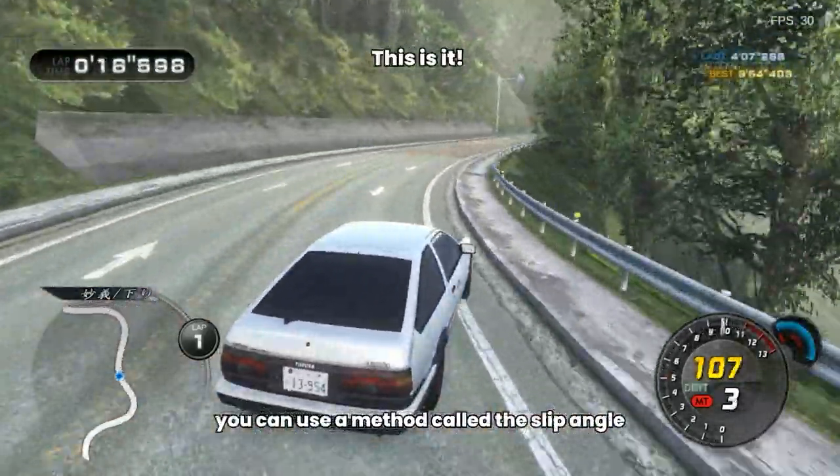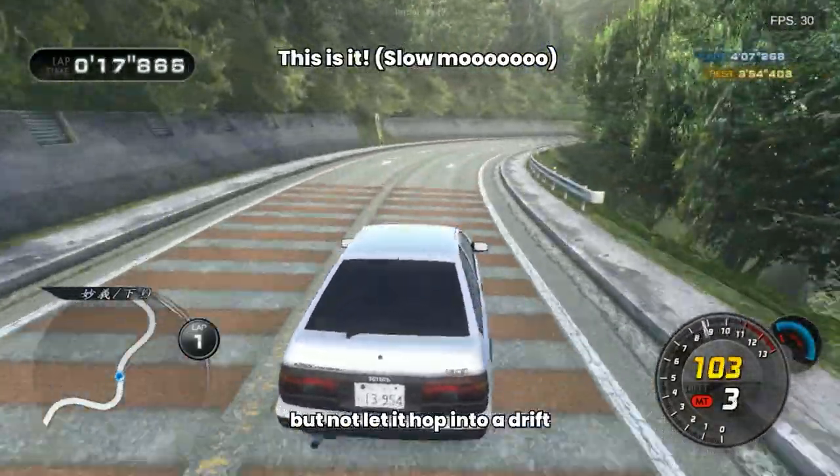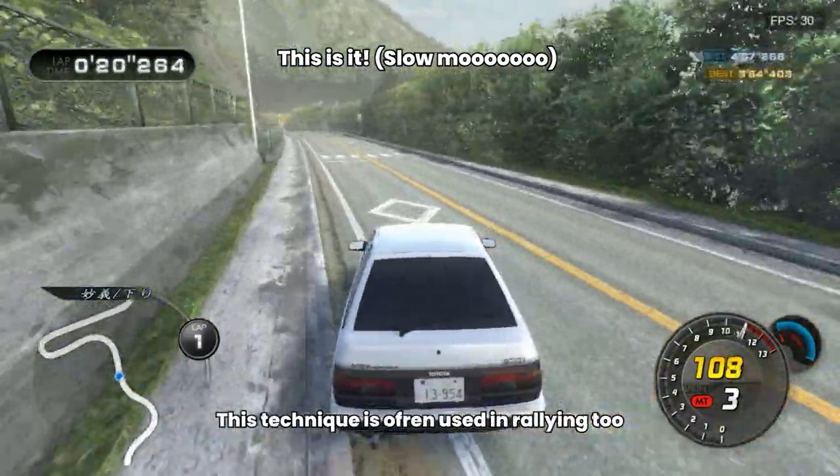you can use a method called the slip angle, a combination of drift and grip, where you essentially let the car slip but not let it hop into a drift, which would make you slower. However, this technique is often used in rallying too.